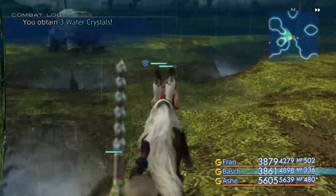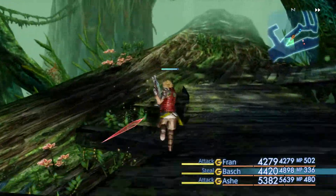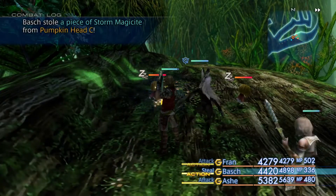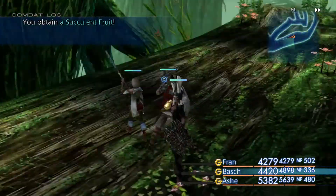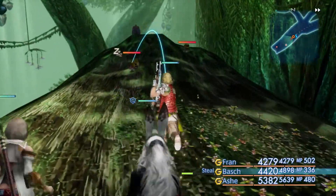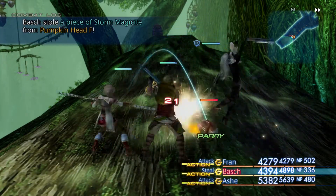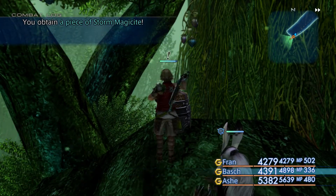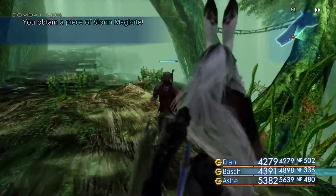Now let's move over to the next section. Okay, these little pumpkin heads — let's get these guys. One of these guys is going to give me what I need. Got it. So you need seven of those scream roots. Now let's go get the next item on the list.